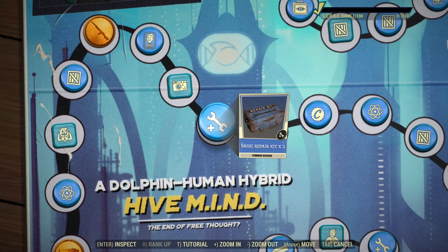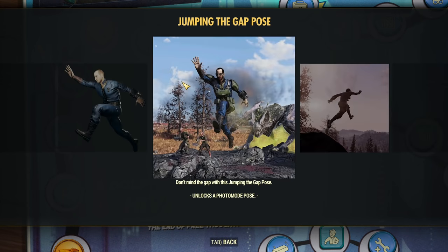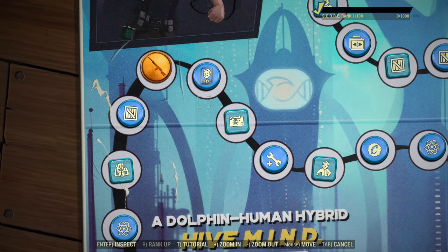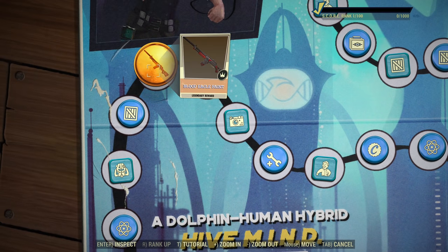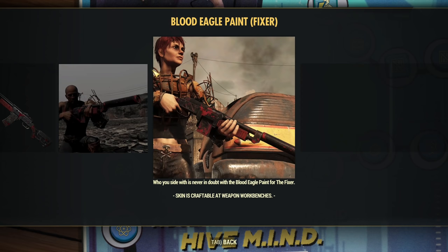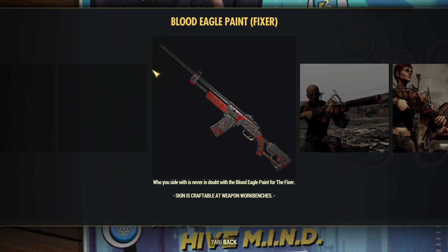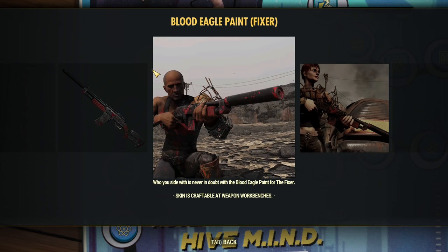Next we have Basic Reaper Kids, Jumping the Gap — photo mode poses are useful, I can see this being used. Then we have more Perk Card Packs. Blood Eagle Paint for the Fixer — that's good. We need Fixer paints, although not necessarily as many as we already have some, but people are using Fixers. It makes sense and it does look quite good.